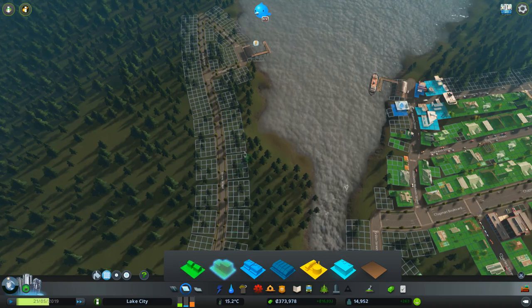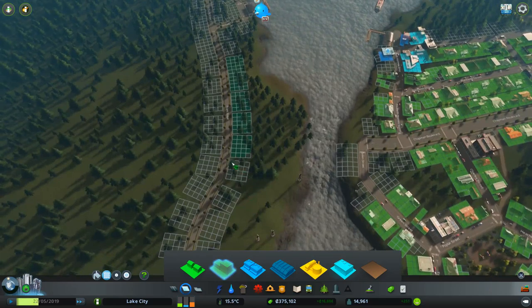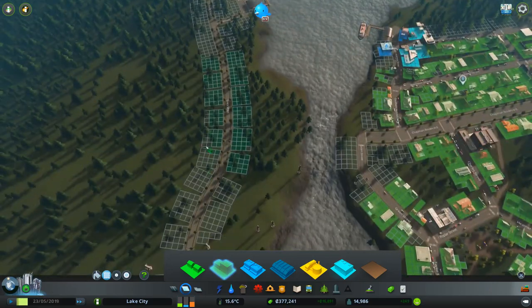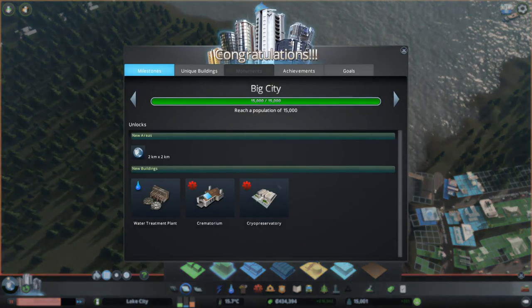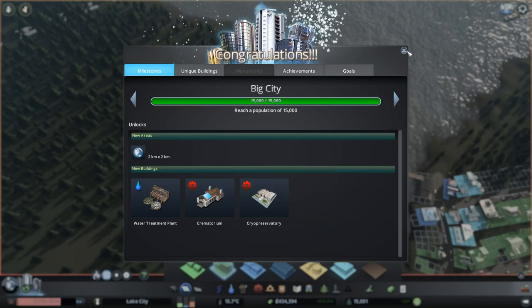We'll put a bit of high density on the beachfront here just to get the area up and running. We've got Big Town milestone, so we've now got water treatment. There's also the cryogenic — that's part of a science-type DLC, it did not come with Mass Transit, I actually bought it at the same time.